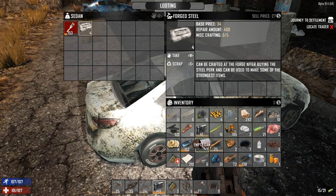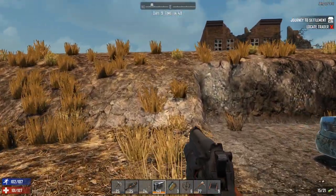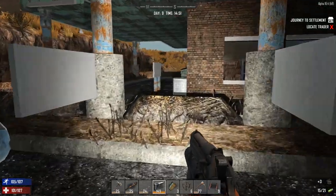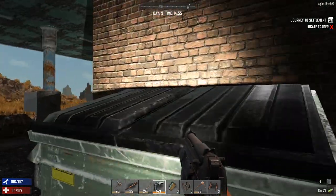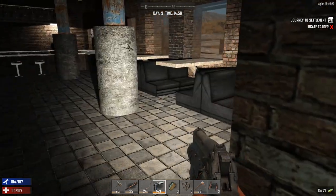I kind of need everything here. The one reason why I want that forged steel is when I get my hands on a wrench, I can repair the wrench with forged steel. And I can't make forged steel until later on. While my inventory's full, that's fine — we're just going to keep looking around. We've got a couple of hours until night time. Looks like we've got a quiet bar here.